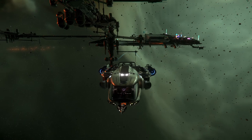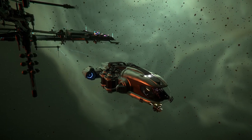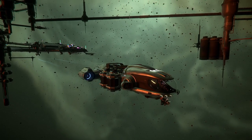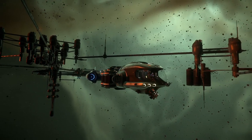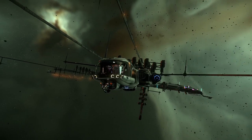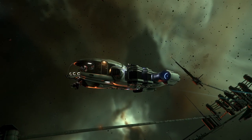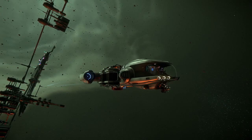This isn't going to be a specific how-to video on how to actually use the Prospector — it's more so to showcase the entire mining, refining, and selling loop. This is probably my new favorite thing to do in Star Citizen because, though it's not the most efficient or most profitable gameplay loop, it is quite satisfying when you're sitting on a hypothetical pile of gold just waiting to be cashed in.